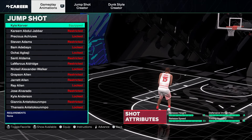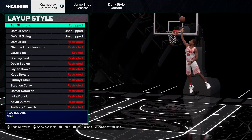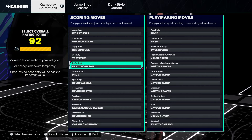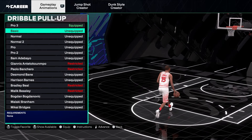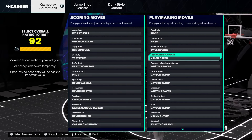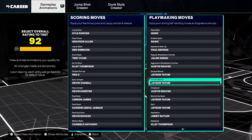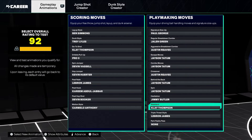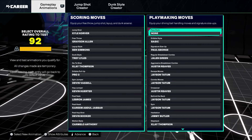When you test the build you'll see what sigs you get — Kyle Corver jumper, which is already A-plus, A, and A rated, so it's a fire jumper. Grayson Allen on free throw, Ben Simmons layup package, Clay Thompson go-to shot, and dribble pull-up pro 3 with no requirements. Behind the back is Jason Tatum — you're a little dribbler too. Signature style is Paul George. You get all these sigs, which makes this build very attractive if you want something a little different.